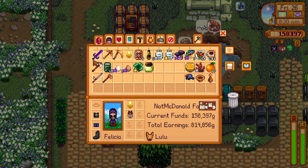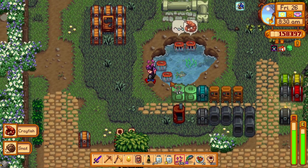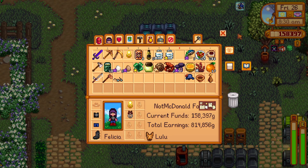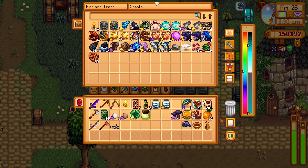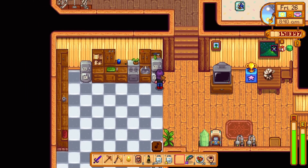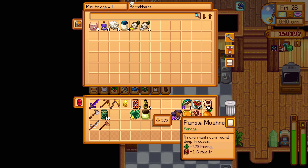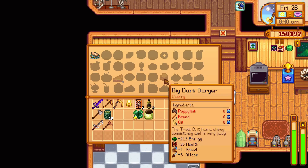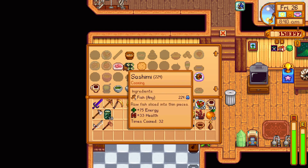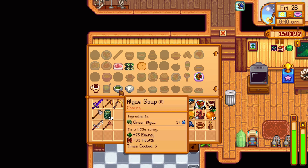We'll take these goodies inside, put stuff in the fridge, and the doors are open. Put the eggs and milk in there too. Can I cook anything I haven't cooked yet? We can make Tom Kha soup. Make some espresso, but I'm not gonna make that right now.